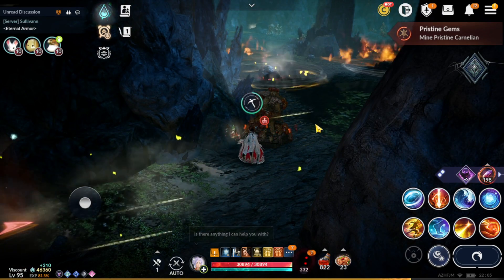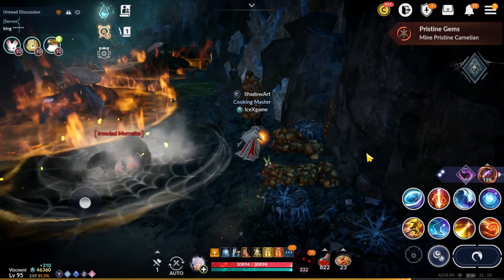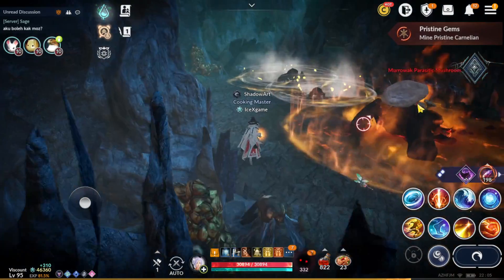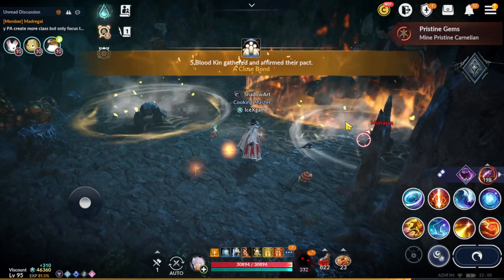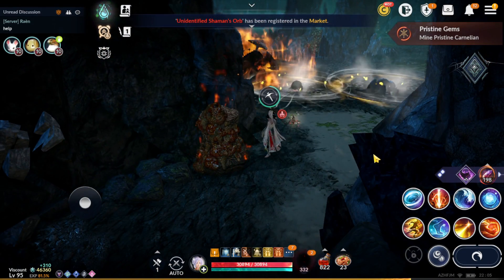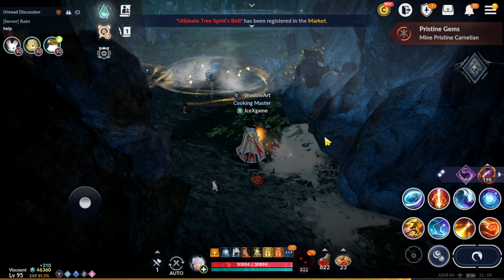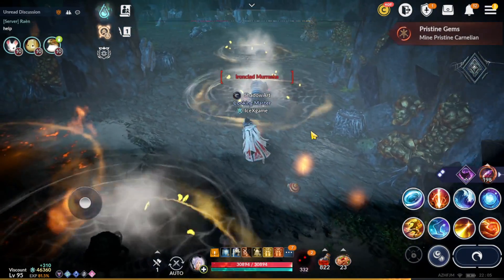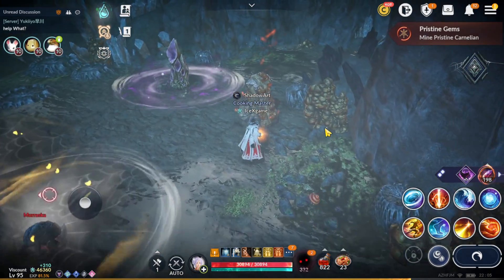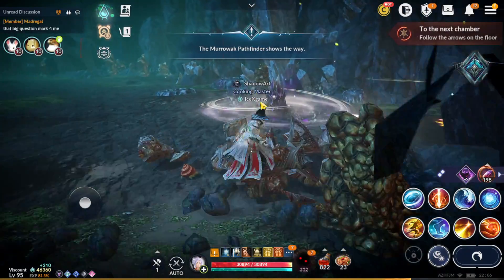They're going to have three spots. You can move to the corner. No need to rush. Slowly follow them — patience is key, no need to rush for this one. Make sure when you mine, you are in a safe place. Okay, it's clear. That's the first dungeon and how it looks.